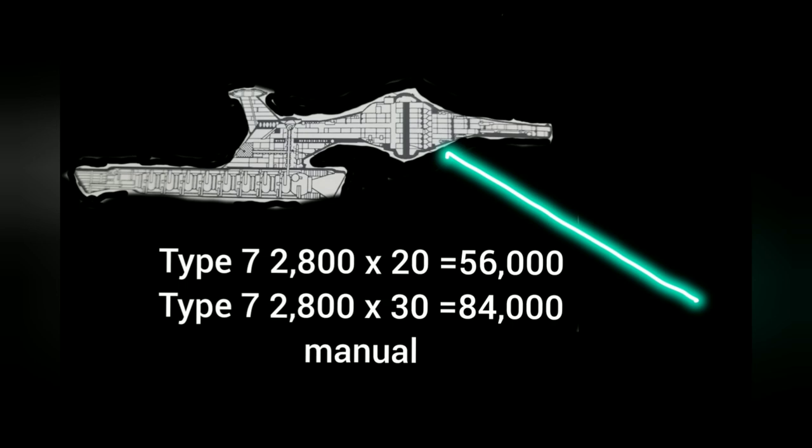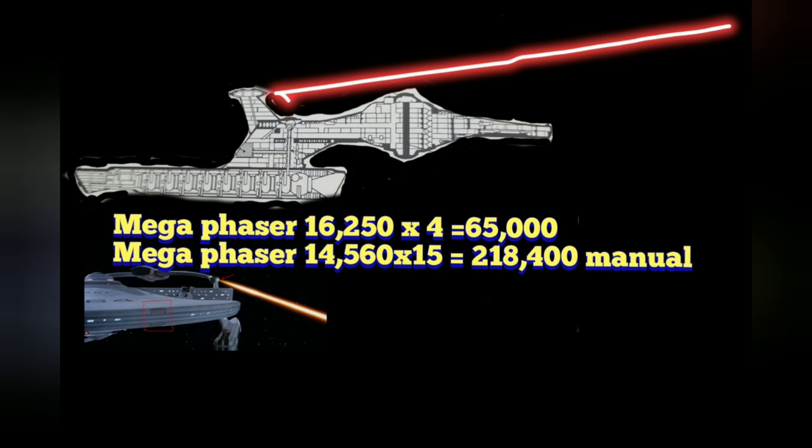Let's do the exact same thing with the mega phasers and compare the analysis. From our original analysis, the mega phaser is 16,000 to 16,250 terawatts. It can shoot four times for 65,000 terawatts — which we said should be equal to a photon torpedo of the time period. Now based on the manual formula, the mega phaser can shoot 15 times and has a value of 14,560 terawatts, which equals 218,400 terawatts total from the manual.